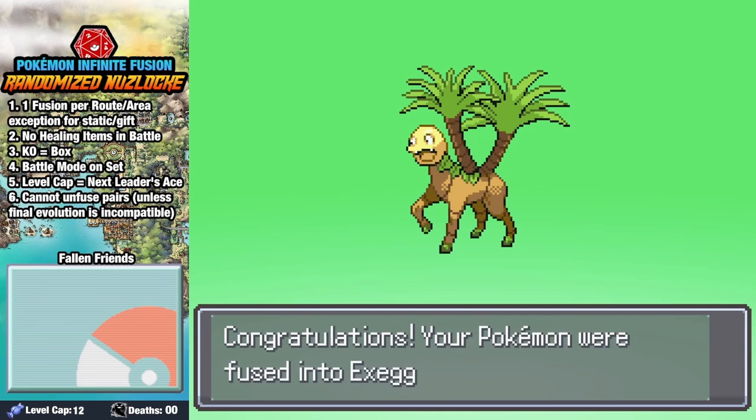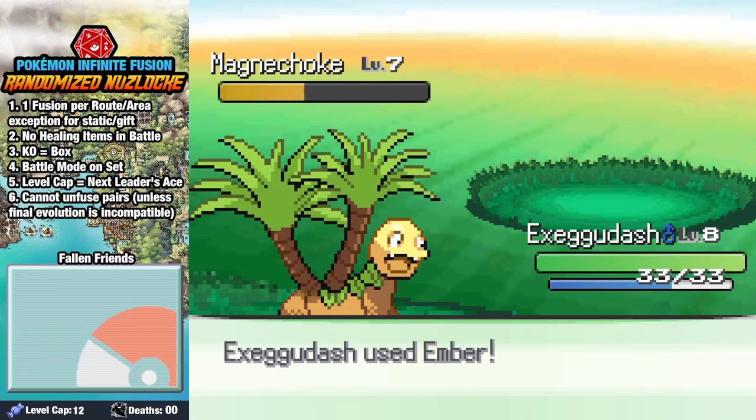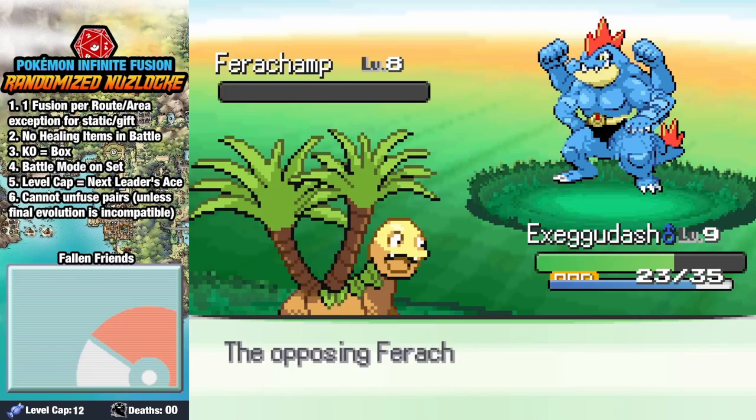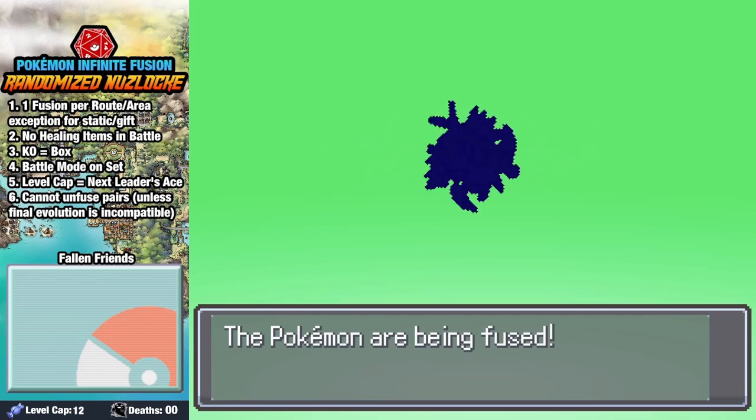I also fuse up some of our Pokemon. Battling Rando, he seems to have an affinity for Burly Boys, as we take down his Magnichoke, but they're both very confused by my Tree Horse, and we secure the win. In the Secret Garden, we pick up a Poliwag as well as an Anorith. Before taking on Brock, we fuse Sandshrew and Anorith, and I love his googly eyes.